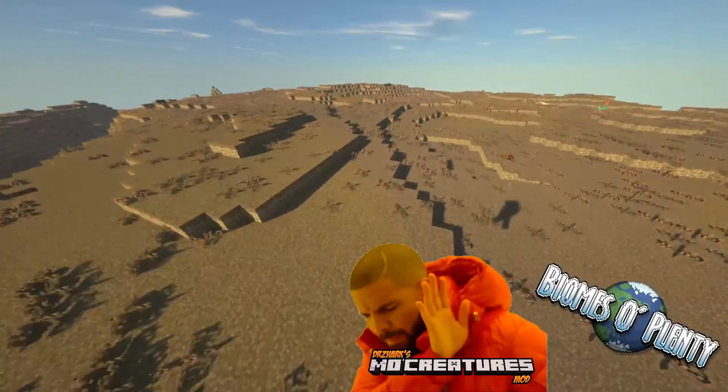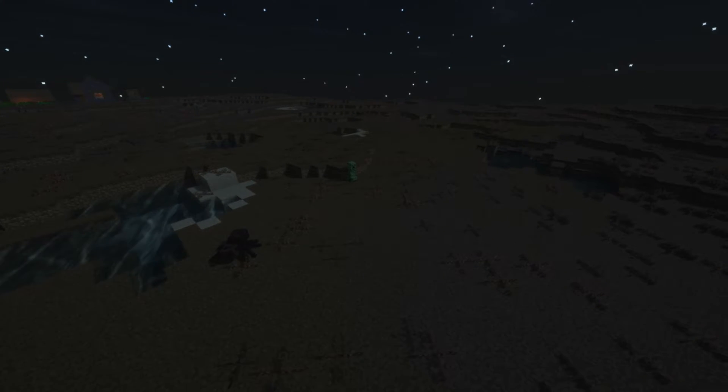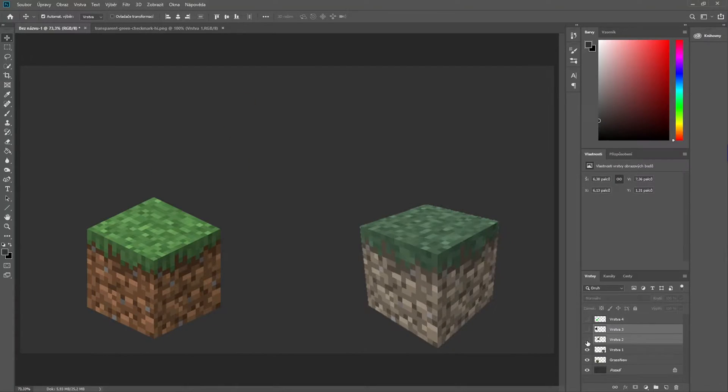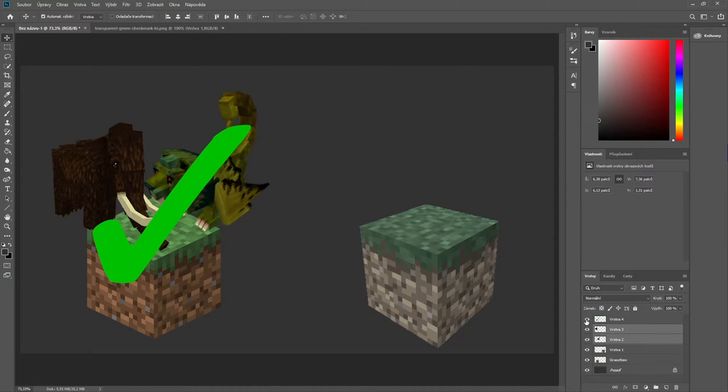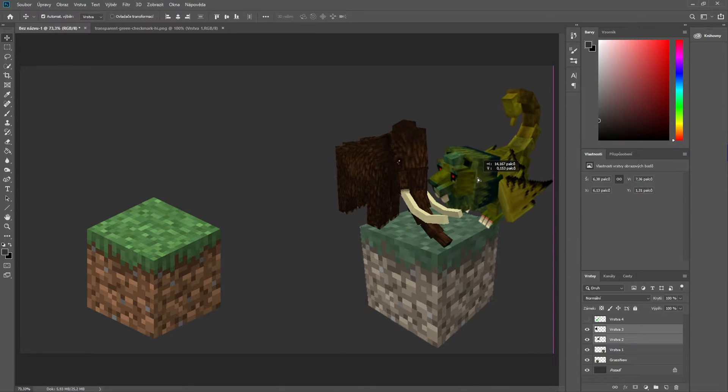What's up everyone. As you might know, MoCreatures doesn't work with Biomes a-Plenty. Let me show you why it doesn't work and how to fix it. Basically, all MoCreatures mobs are allowed to spawn only on Vanilla grass, so when they see modded grass from something like BOP, they are like...